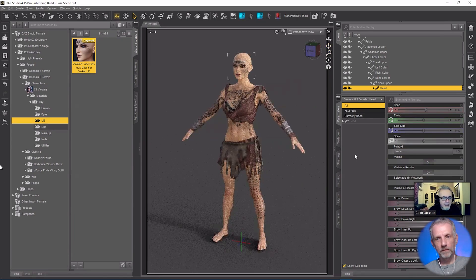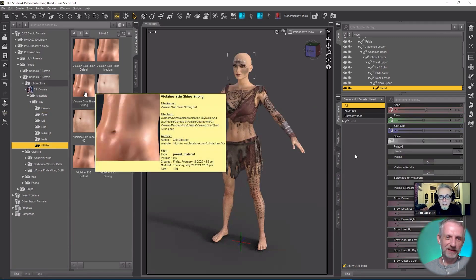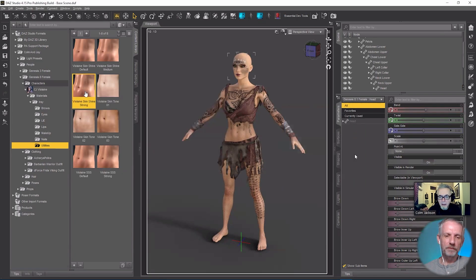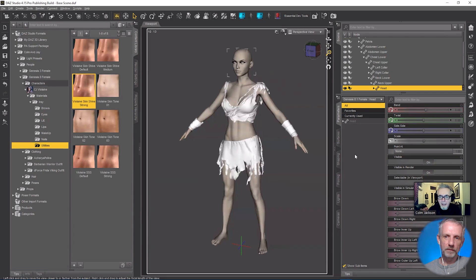I tend to like a shiny skin, so I give three options here for skin shine. One of the things with a lot of HDRIs, especially the ones that don't have direct sunlight, is they don't show the skin shine very well — the skin glossiness, the specularity. So we might bump that up once we load in the HDRI.